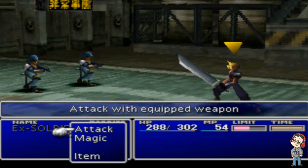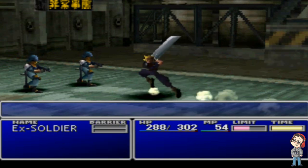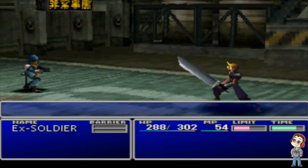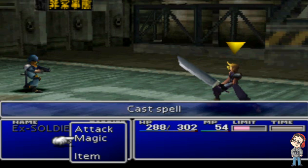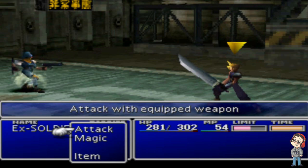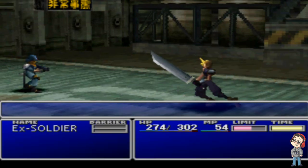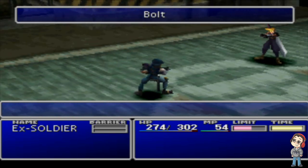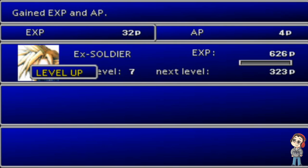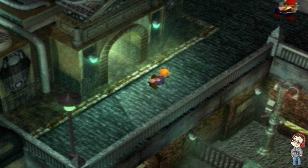First enemy here — MPs, level two, and they have 30 HP. They go down in like one slash. In the battles, we have the Active Time Battle system. Whenever your time gauge fills up, your character can use various options from their battle menu. Limit is obviously your limit break. You also have HP and MP to track. Our ex-SOLDIER friend has some magic on him — Ice, also known as Blizzard, and Bolt, also known as Thunder. Back in the day they were just called Bolt, Fire, Ice. It wasn't until Final Fantasy VIII that they got chains like Blizzara, Blizzaga, and so on.